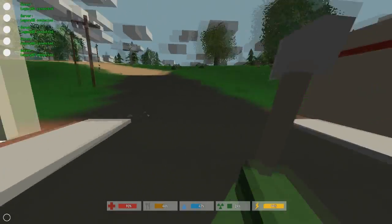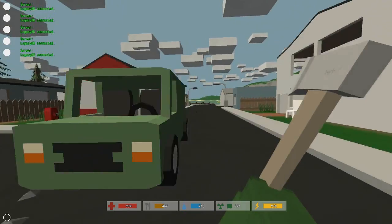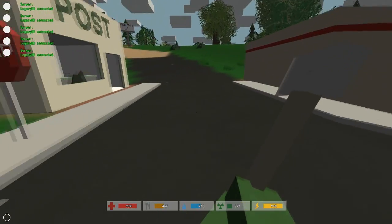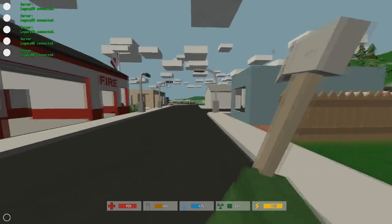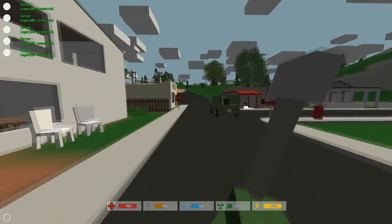Hey, what is going on YouTube, Legacy Plays here. Today I'm going to be showing you guys how to get a generator so you could have a power source to light up your area. You can find generators in Charlottetown's post office, which is right there, the store, which is over there, and the cargo containers, which is over there.